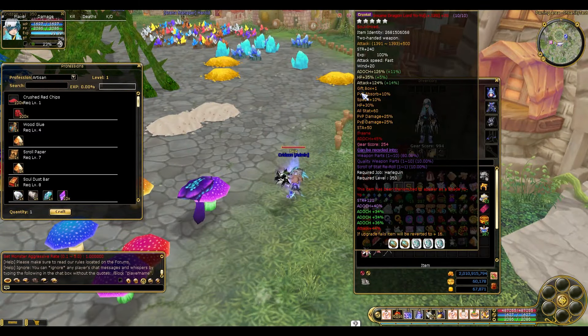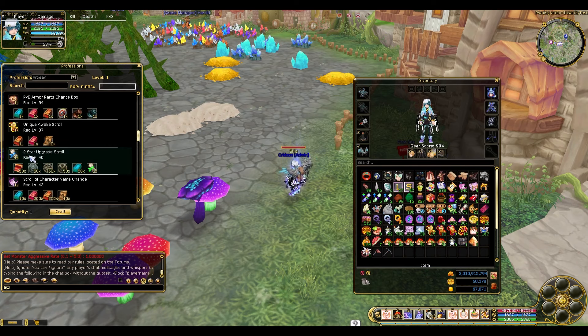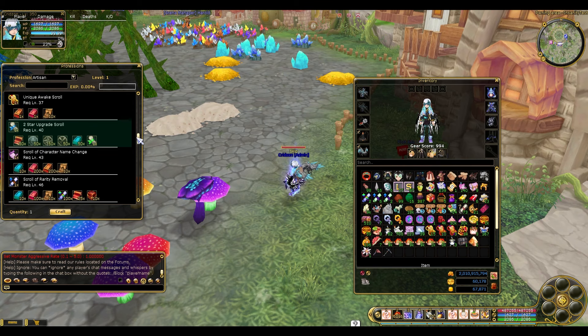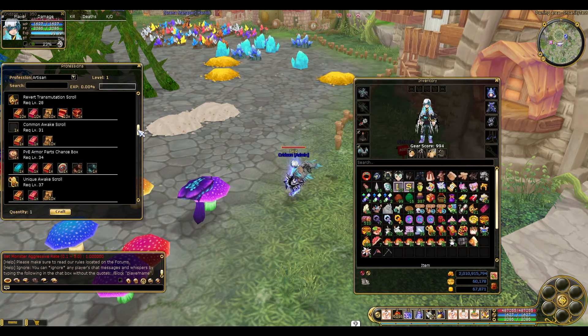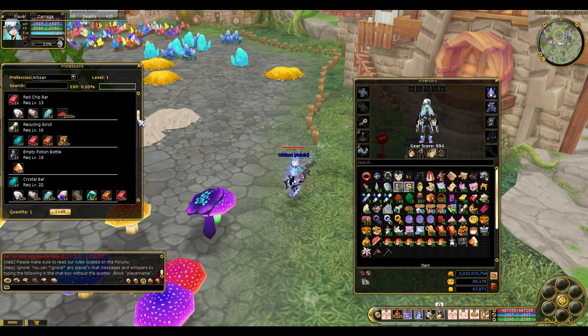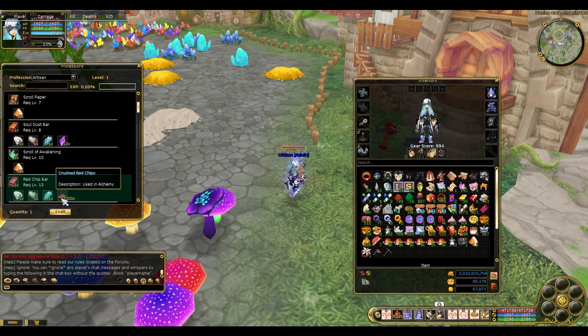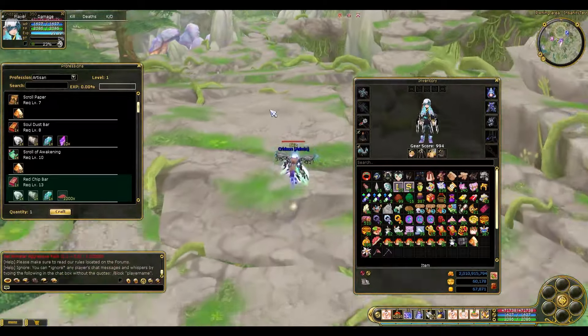That's where the five-star system comes in. The five-star patch has a scroll where you need to buy or craft a one-star upgrade scroll, then a two-star upgrade scroll, up until five-star. You need a one-star first before moving on to two-star. The prices are a bit expensive, but they're still balancing it. It's hard on the pocket — especially the red chip requirement. You need a lot of soul fragments and a lot of red chips.